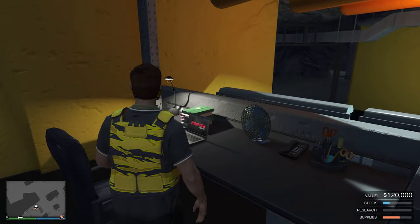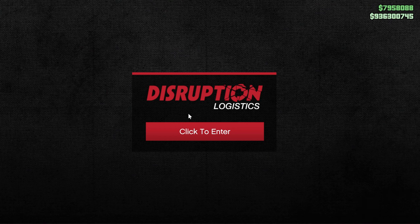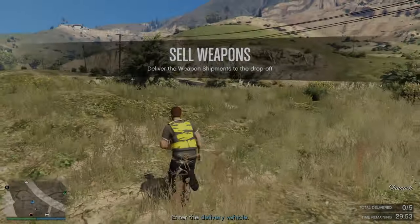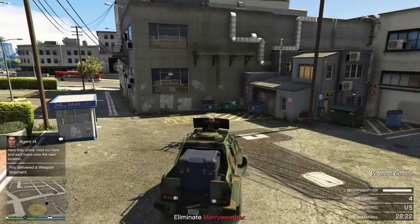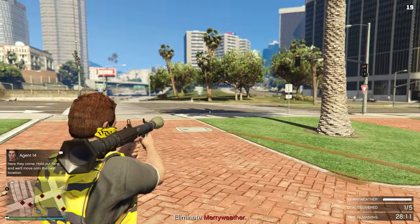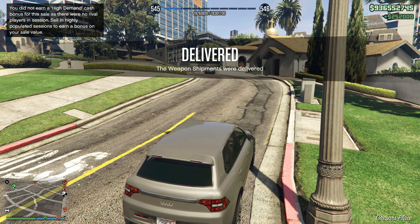Now that we've got our value up to $120,000 — which took around 20 minutes — let's access the laptop and sell it. We can sell to Los Santos for $252,000 or to Blaine County for $168,000. Of course, we're going to sell to Los Santos for the max amount. All we had to do was get inside a vehicle and deliver it to five different locations. While delivering, we were getting attacked by enemies, but I was able to destroy them using RPGs. Once all five are delivered, you get your max payout. We made ourselves $252,000 as well as an okay amount of RP.